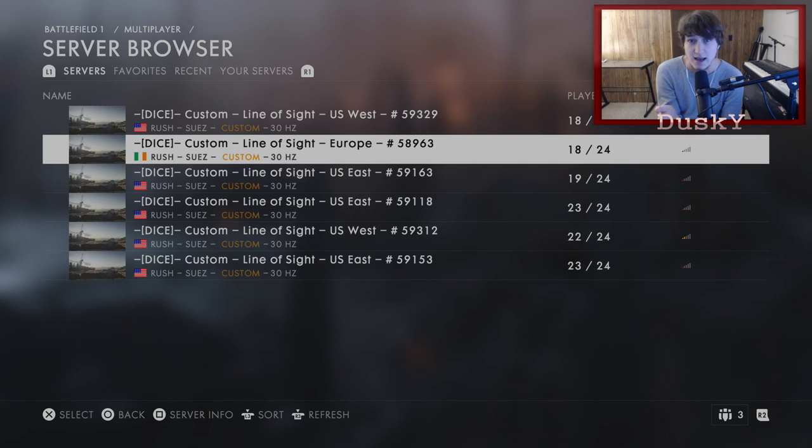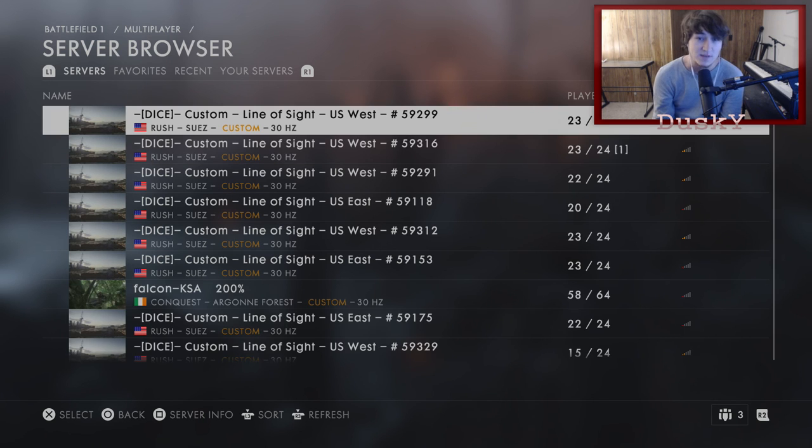The only thing about these 200% damage lobbies that is kind of a downside is that the ping is absolutely terrible. But personally, I haven't had any problems actually playing in these lobbies even though the ping is absolutely terrible — like one bar, two bar. Once you're in the lobby, it still plays fine, so it's all good. I really hope this did help some people, because this is the best way to play Battlefield, period. 200% bullet damage, getting one-shot kills with a sniper rifle, never having to worry about that stupid hit markers thing — it's so nice. It honestly makes playing Battlefield so much more fun.